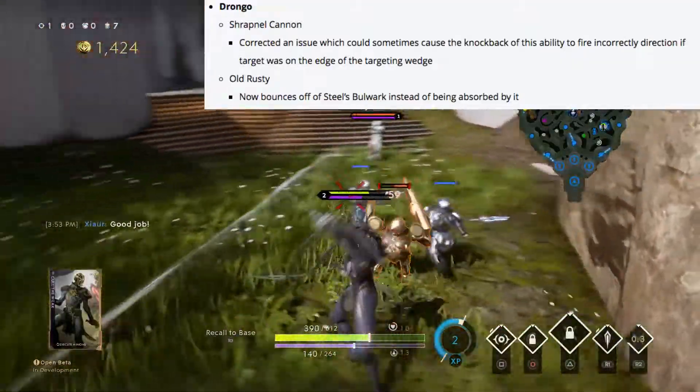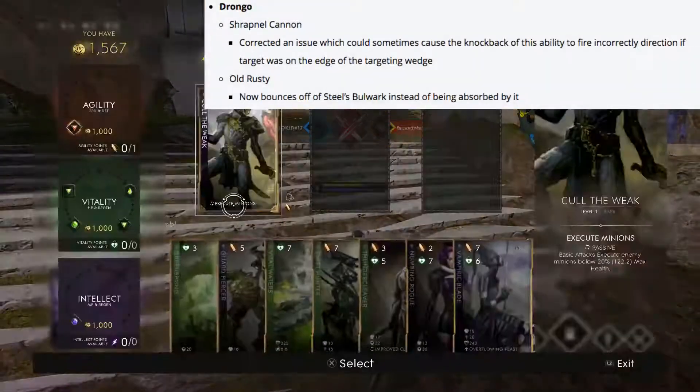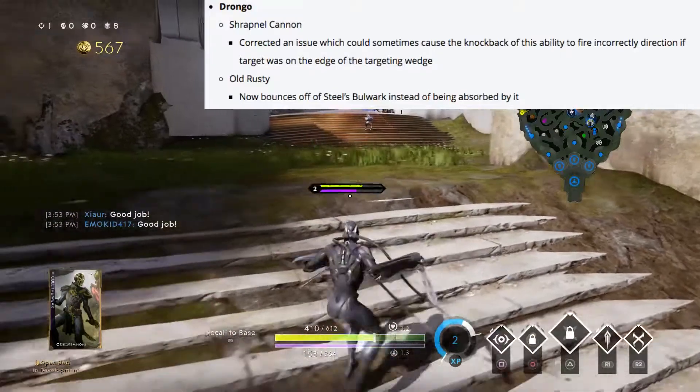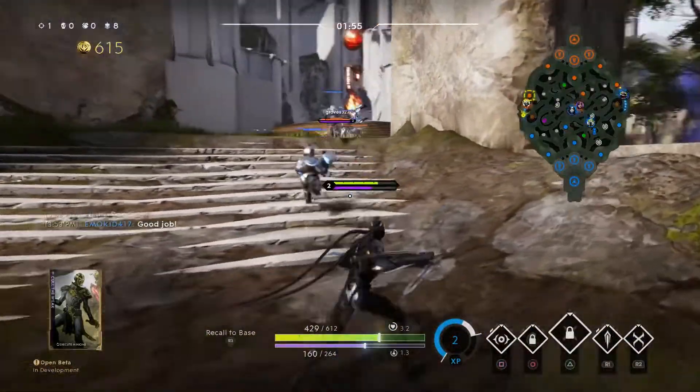Durango's shrapnel cannon has been changed so the knockback now knocks you in the correct direction — if you were at the edge of the range it would knock you in a random direction, and that's been fixed. Old Rusty has now been changed to bounce off of Steel's bulwark instead of being absorbed.